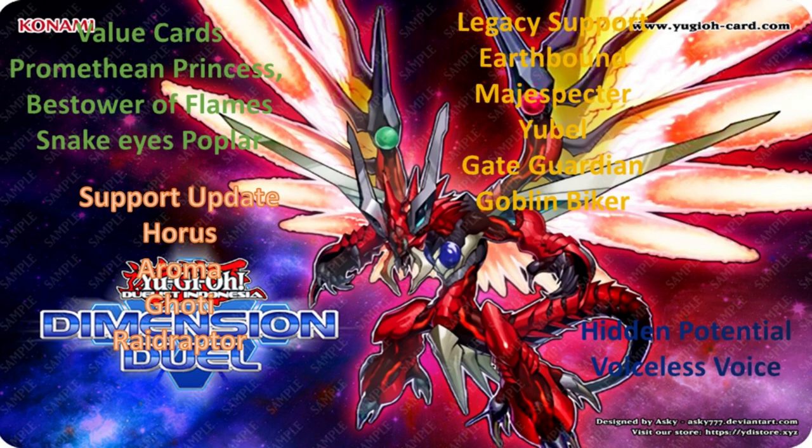Our support update includes Horus, Aroma, Goatee, and Raidraptor, with Raidraptor getting a complete overhaul in this set in particular, looking quite dangerous, especially as a competitive deck going forward. I would definitely recommend getting Raidraptor. All the cards in it are commons, very easy to get, very cheap. And if you have Raidraptors already, just get the Raidraptor deck with the new support and it'll just do wonders.